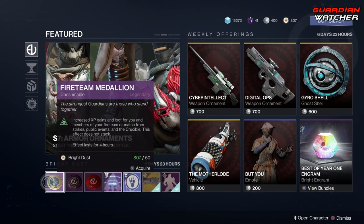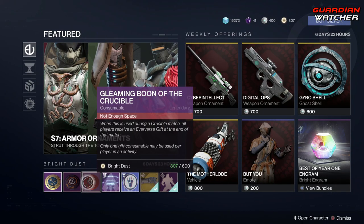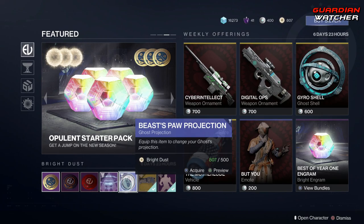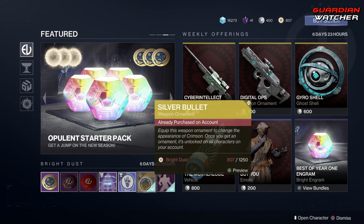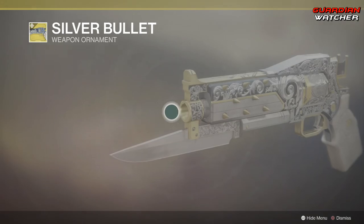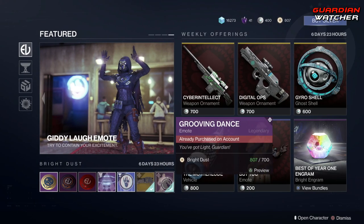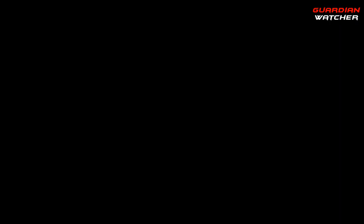Coming down to the Bright Dust items, we have all your Boons and your Fireteam Medallion, then the Transmat Effect, the Beast Paw Projection, the Silver Bullet Ornament — which is a beautiful ornament for the Crimson — and last but not least the Grooving Dance.